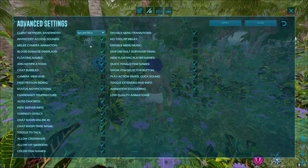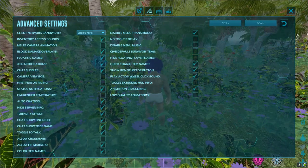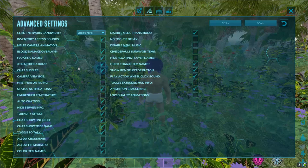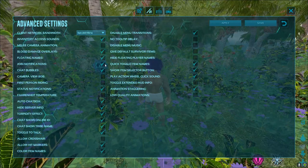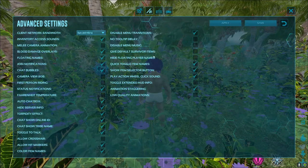Getting into the advanced settings — a lot of this is kind of by choice. You can have skins on if you want them on, but I prefer to have them off. You should have join notifications on so you can see people joining up top, especially on Steam.